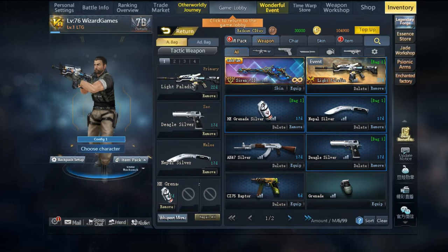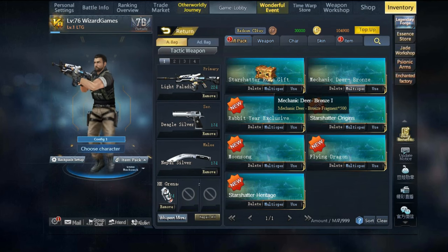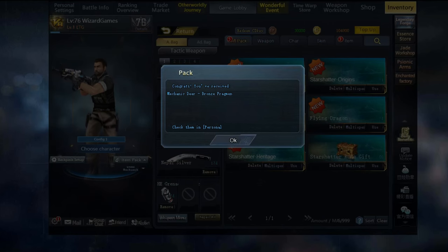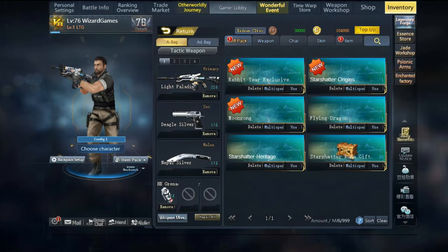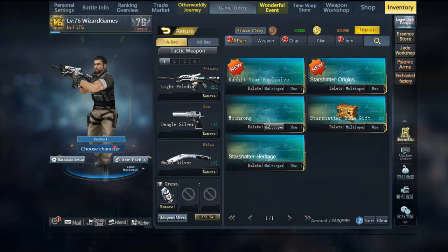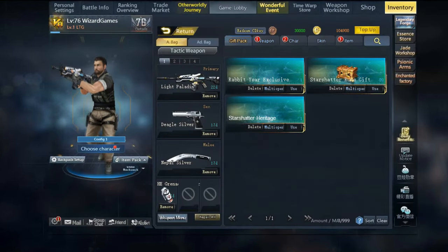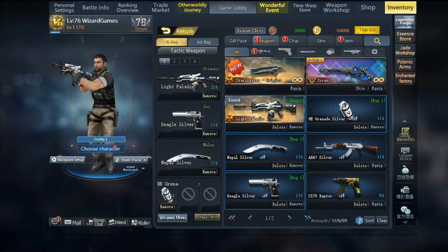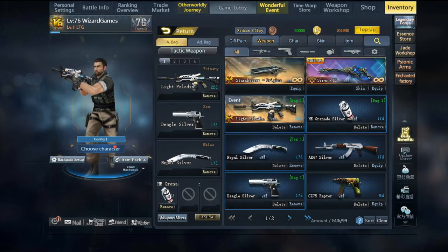You might obtain the Star Shatter origin earlier, so it's up to you if you want to complete the whole box or just get the base version with one evolution. Here we are showing the opening box process. All rewards from the factory will go to the gift box in the warehouse, and you have to manually open them. This includes Deer Dragoon, Star Shatter version 0, 2 Chars, and 50 Star Crystal Fragments to evolve to version 1.